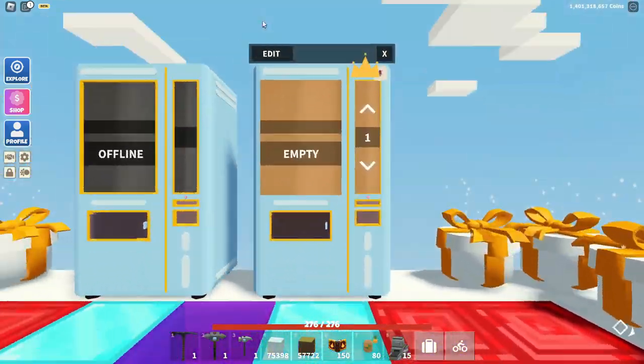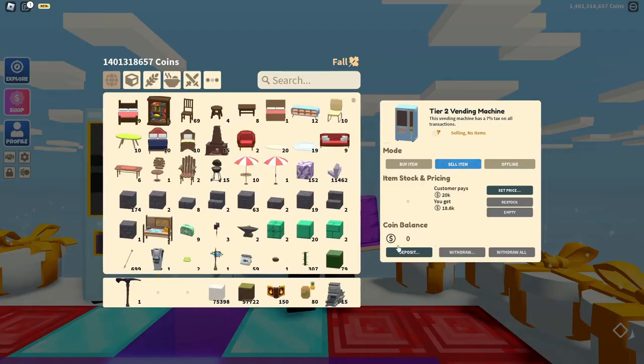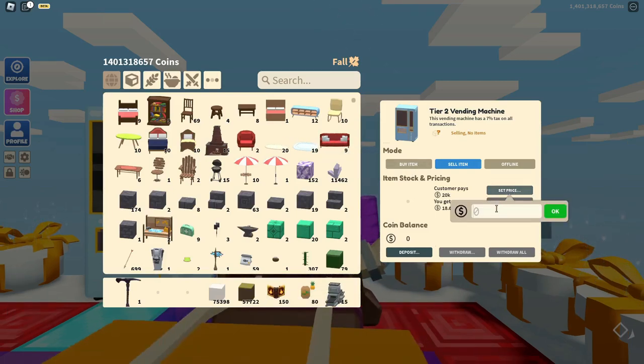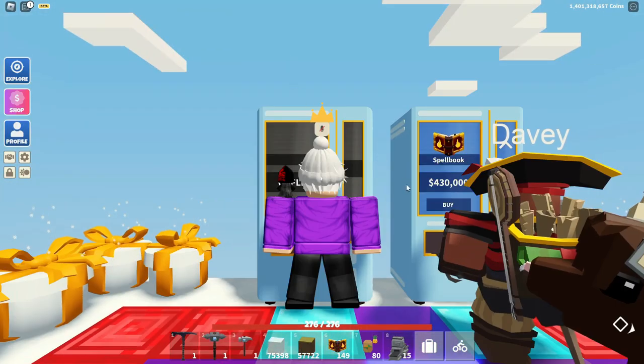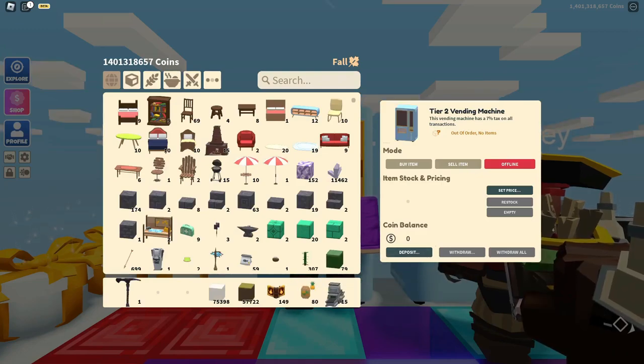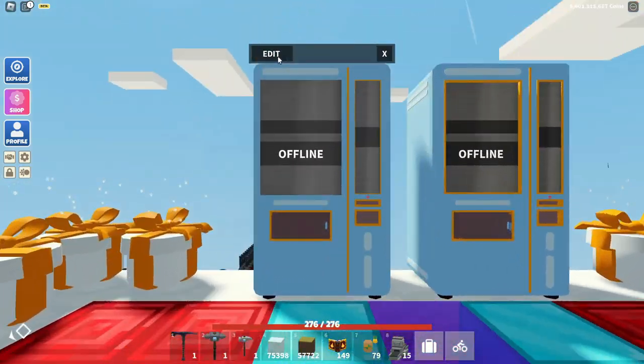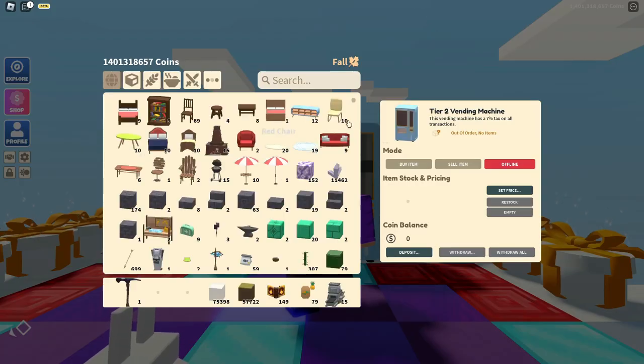So what we are going to do is set up a couple of vending machines. We are going to sell some spell books — the spell book is around 400,000 — then we are going to put in some pineapple seeds at around 900,000, then we are going to put in a smelter for around 1.9 million.